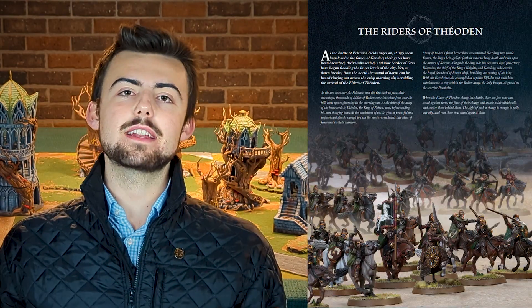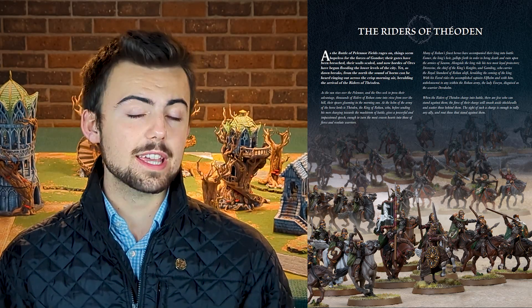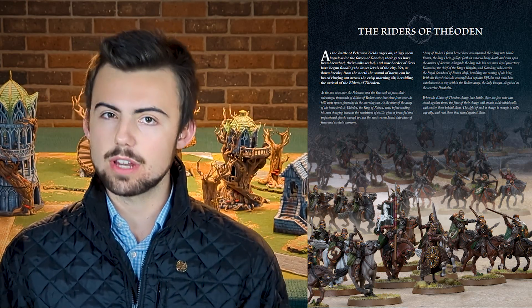Next we have the Riders of Theoden, representing Theoden's arrival at the Battle of Pelennor Fields. When this Legion first came out it was more powerful, with Gamling getting nerfed, but it's still super strong. You must only take heroes that were actually at the Pelennor — Theoden, Gamling, Eomer, Eowyn as the Dernhelm profile, plus Royal Guard and Riders of Rohan. The special thing is that once per game Theoden can call Death, giving every hero a free heroic combat or heroic strike. Paired with Gamling providing a free might point per turn, this Legion is all about might and resources — definitely Top Tier.